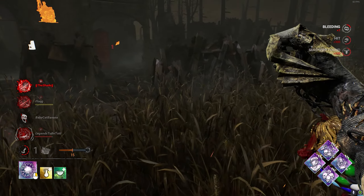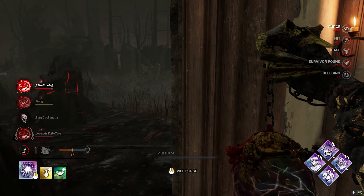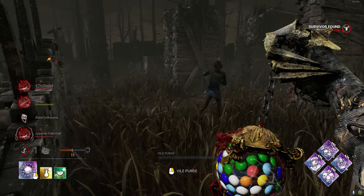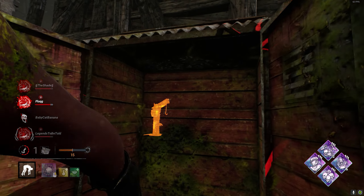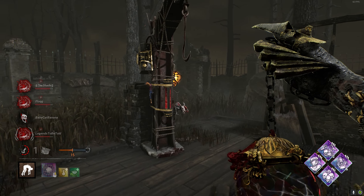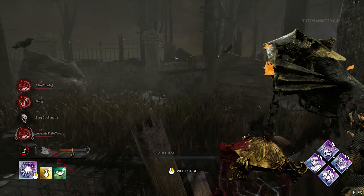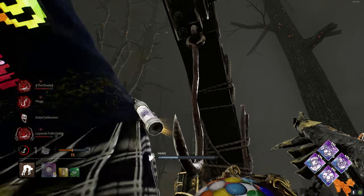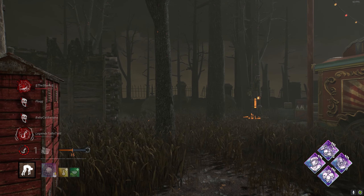Nice dead hard. Go for Rebecca — get her down. That's a GGs unless one of them has Unbreakable. Unless this is Exponential — we're going to go ahead and get rid of it just in case. I don't think Rebecca has Unbreakable. That's a GGs unless she has Power Struggle — nope. Wow, we really turned that game around. That was going so poorly for us — geez boys, that is crazy GGs.